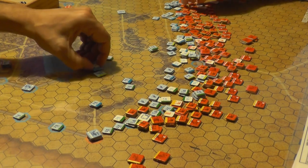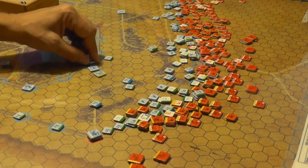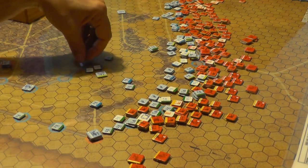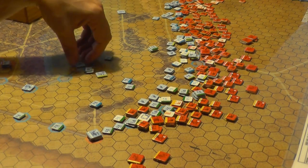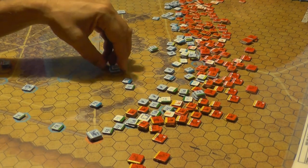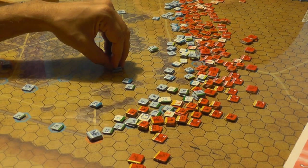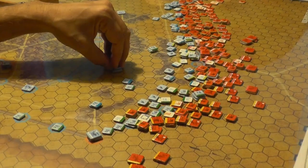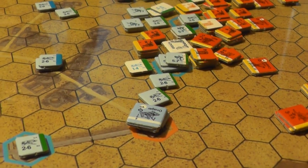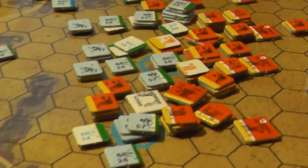I think we've been missing a rule with the disruption result — you actually have to retreat too. Oops. Oh really? Yeah, apparently we've missed reading the chart properly. D is disrupt and retreat the unit. Retreat optional from Siege Engine, Testudo, or Fortress. I don't think a bastion is a fort or a fortress — a bastion is separate. Okay. Big learning game. Alright, we're going to try and see how this works. I'm going to ram on the bastion there.